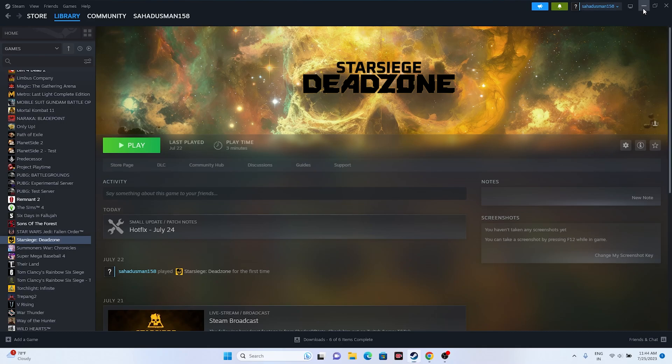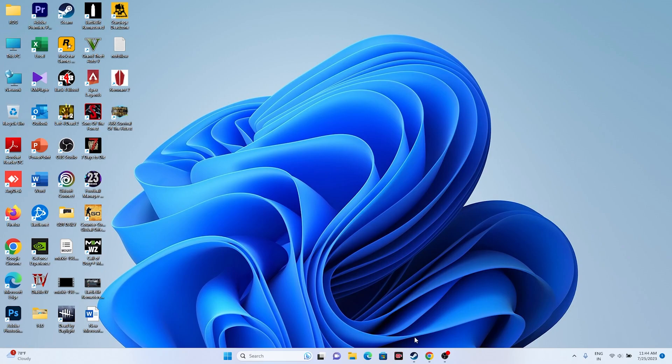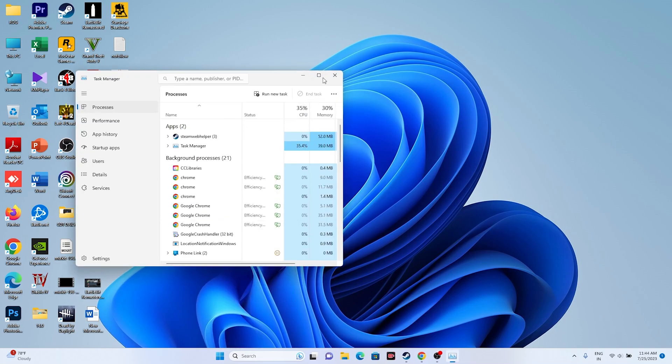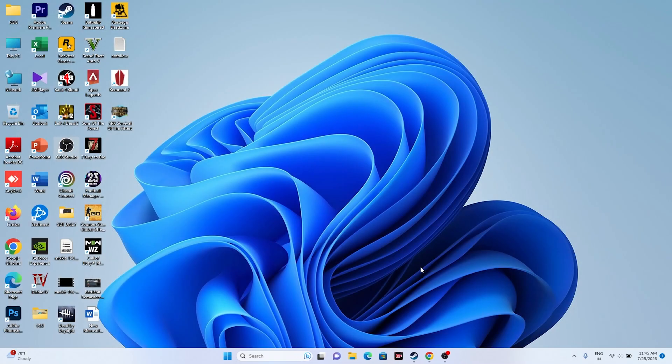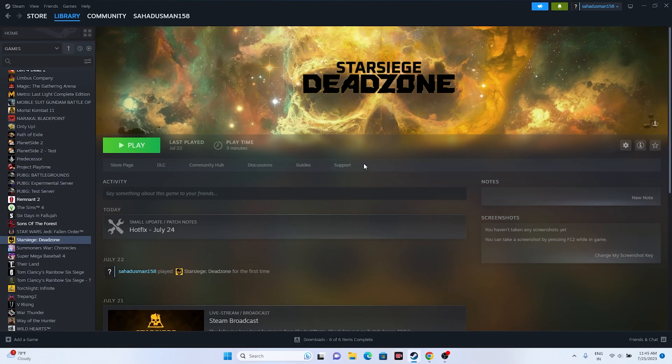If you find unwanted background applications in Task Manager, that's one of the main reasons for crashing. Right-click the Start button and go to Task Manager. You'll see many apps running in the background utilizing your system performance. Remove Discord, RivaTuner, MSI Afterburner, and any other unnecessary apps — these are common causes of crashing. Close all unwanted programs and then try launching the game.